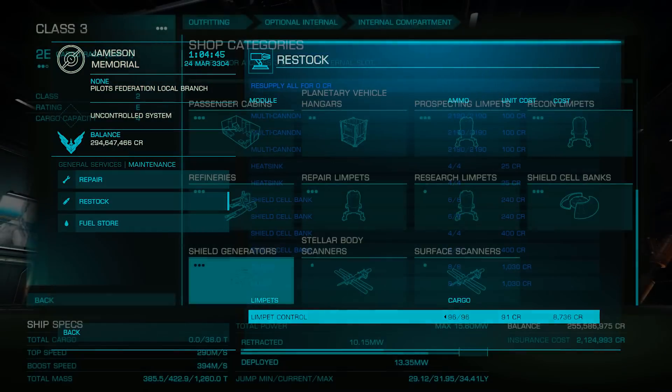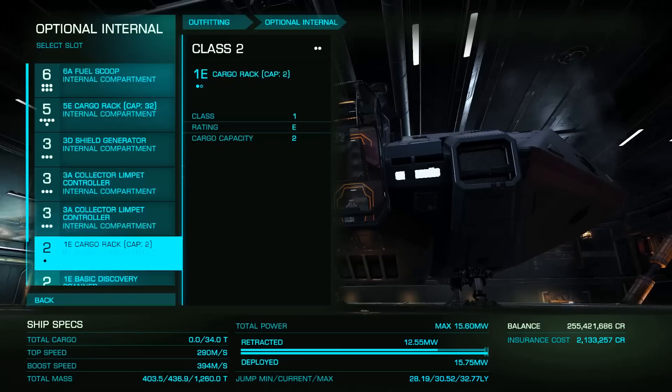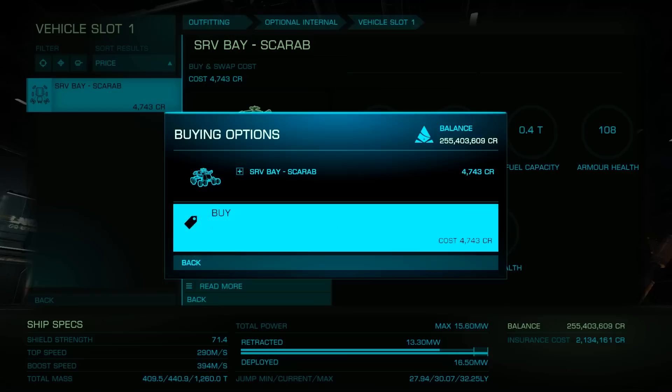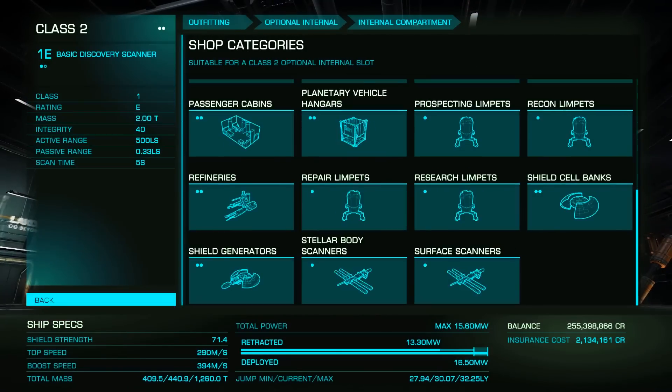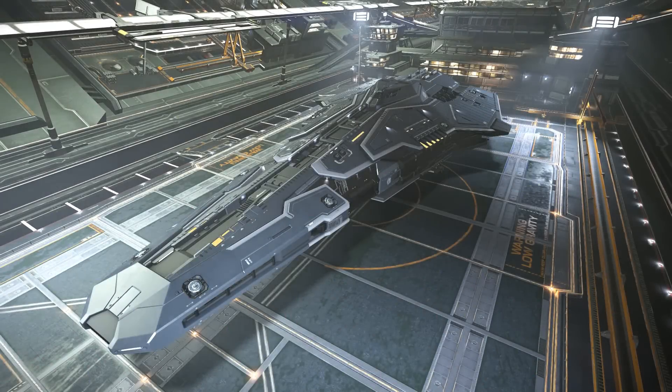I generally use my Asp Explorer for this. If you're going to gather during combat, take the most capable combat ship you own, being sure to install a cargo rack and at least a 3A collector limpet controller. This is one of the few times I use a large ship, generally a Corvette. A few builds are down below.